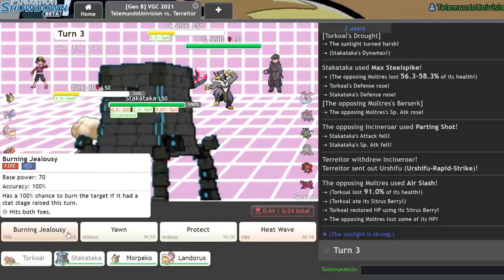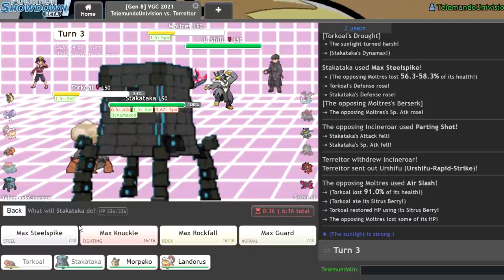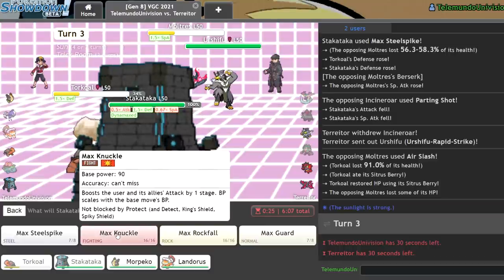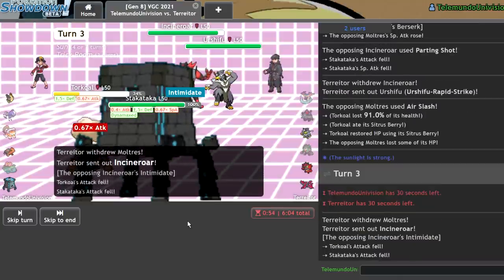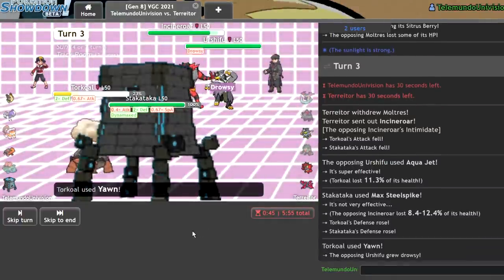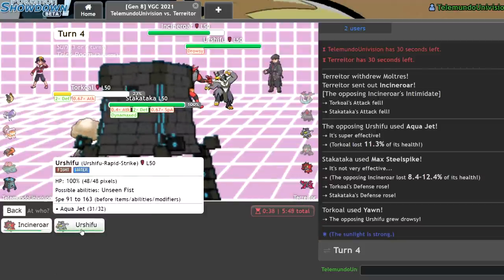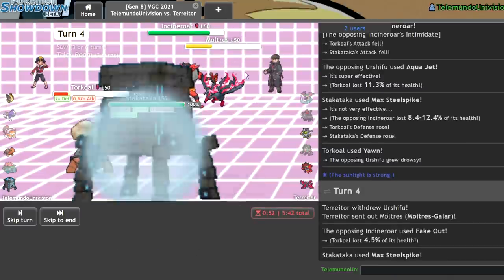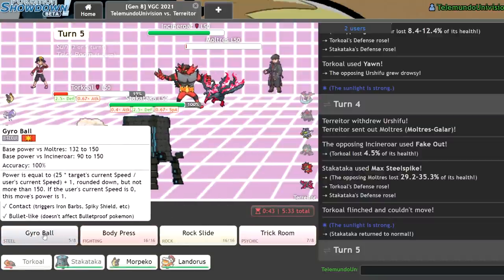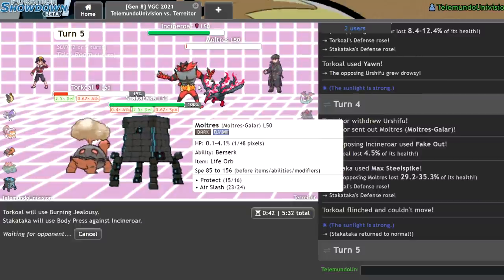Within Sun, they can't really knock out my Stackattack. I go for Yawn into them and Max Steelspike — they can't knock me out with Close Combat from this range either. The Aqua Jet isn't doing much. I get another Defense boost. I Yawn the Incineroar pretty safely, still Spiking into Urshifu. I anticipate them switching out — and yes, I catch the Moltres. I KO it with Burning Jealousy rather than Heat Wave because it's 100% accurate. Now I can just click Body Press on the Incineroar.